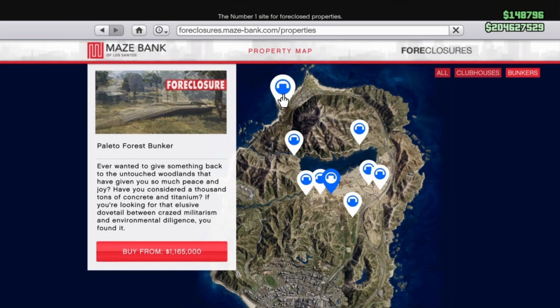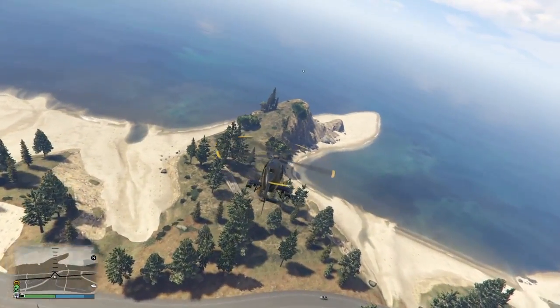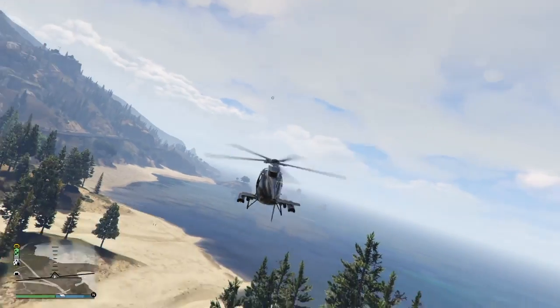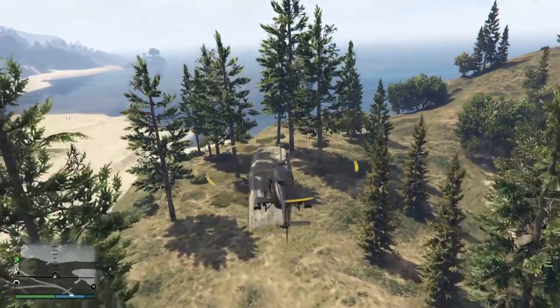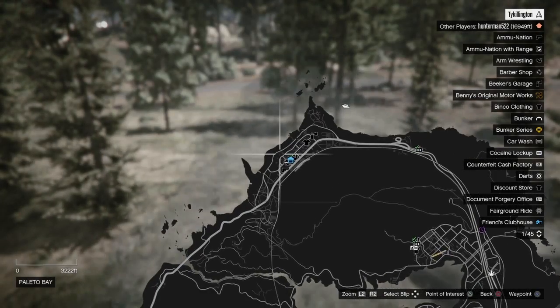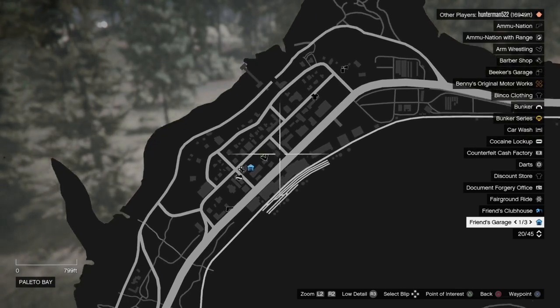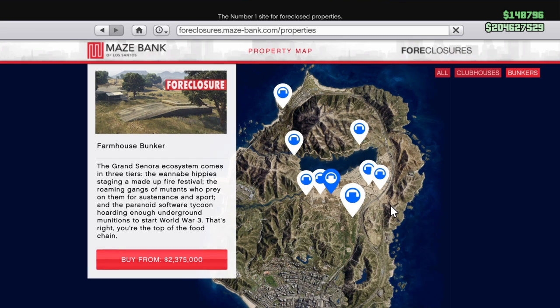The last location is the Paleto Forest bunker. Most people ask why I'd pick this one — well, it's the cheapest, and this is all about making money. It's surrounded by trees but still has a decent landing area. You can get in there pretty easily, especially using a Buzzard — I'd recommend you always be a CEO to use a Buzzard. It's right off the main highway, beautiful scenery, it's up north but you take the good with the bad. Plus you have a mod shop, tattoo parlor, and gun store over there.